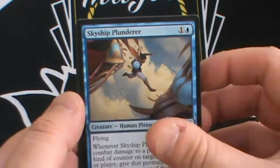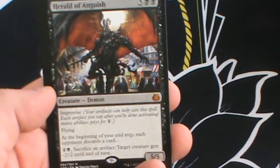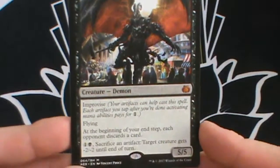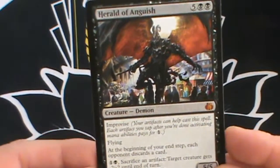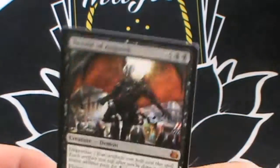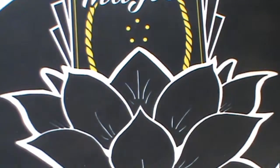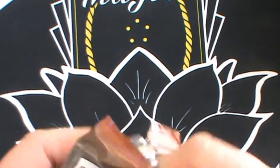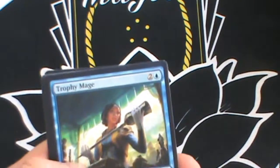Skyship Plunderer, Aeronaut Admiral, Renegade Wheelsmith, and our first mythic is Herald of Anguish. It's five and two black, a five five Demon with Improvise so artifacts can reduce its cost. It has flying, at the beginning of each end step each opponent discards a card, and you can pay one black and sacrifice an artifact to give a target creature -2/-2 until end of turn. You definitely don't want to be paying seven mana for this — ideally four or five. A lot of people want him for Commander because making all opponents discard every end step is pretty insane.